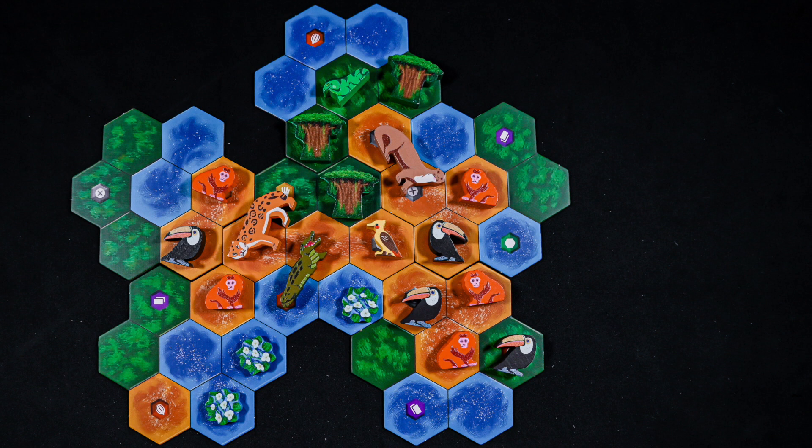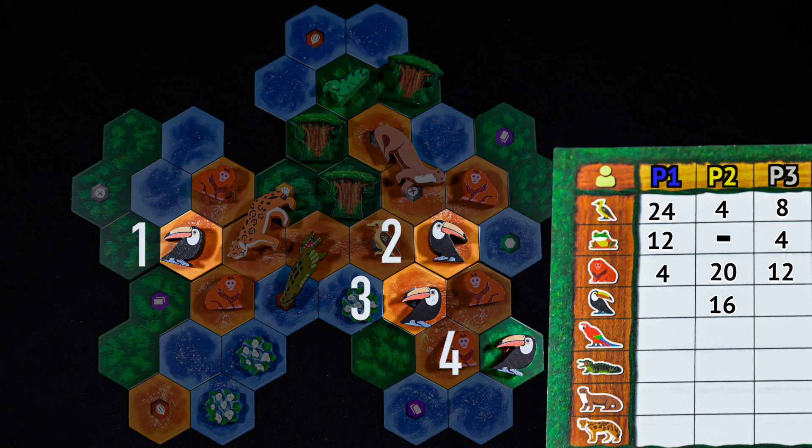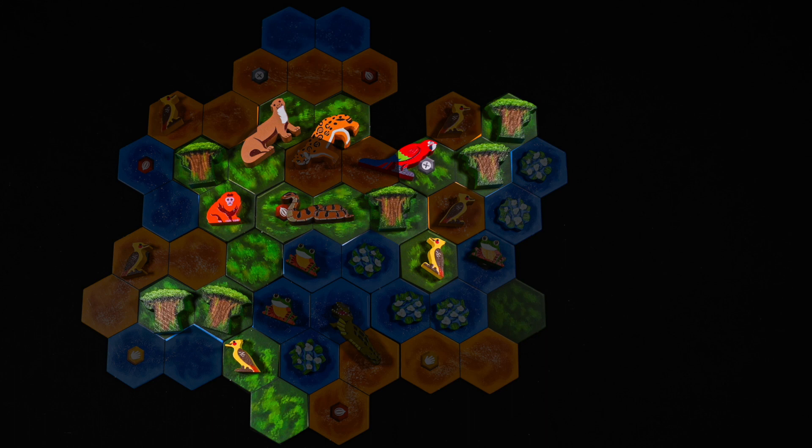Toucans score four points each. Since they have a special ability when being placed during the game, they just have a base value when scored at the end of the game. Macaws score points like the tamarins except instead of animals in their habitat, they score based on the number of trees in their connected forest habitat. Multiple macaws can score for the same forest, and trees used to score other animals such as woodpeckers can be counted again since you are scoring a different animal card.